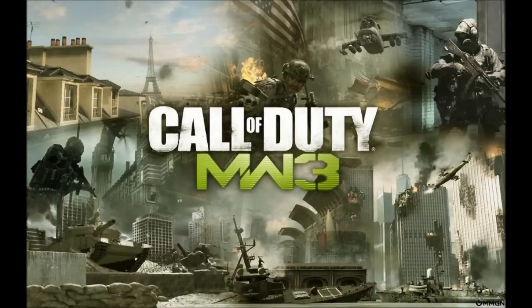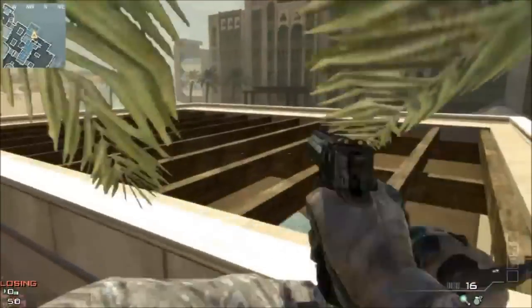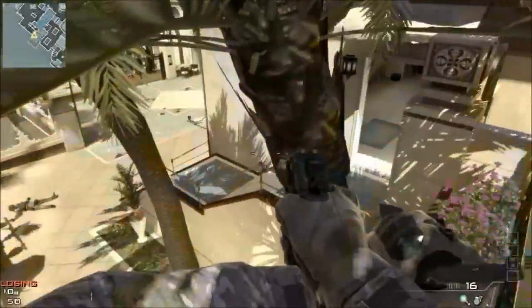What's up guys, Mortar Man here and today I'm going to show you how to get out of the new map Oasis. I'm just going to start off with a straight jump here to get onto this building. Once you get up here you're going to turn around and get up onto the higher roof.